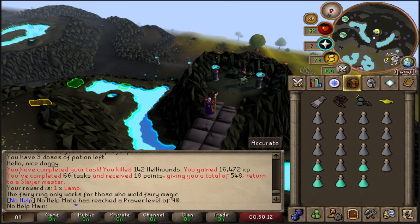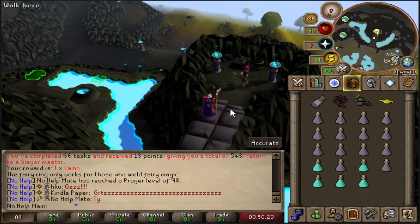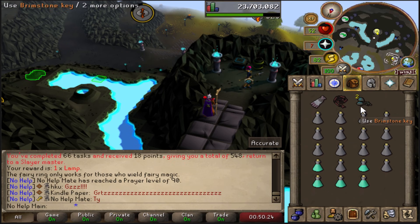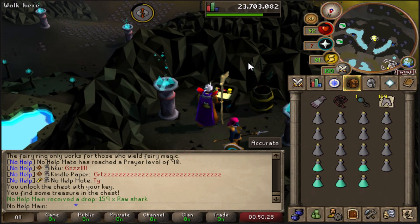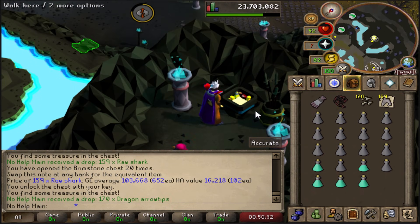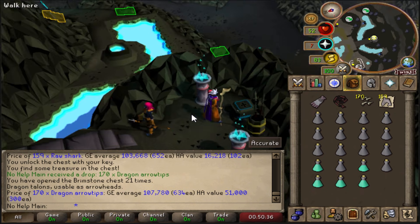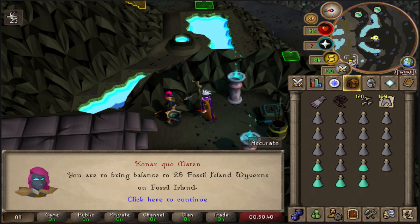We just finished the Hellhound task and are three kills away from another Slayer level. We got a unique lamp for Runecrafting and two Brimstone keys. Let's go ahead and open these up — decent amount, over 100k. We made 200k off those two keys. Let's get the next assignment.